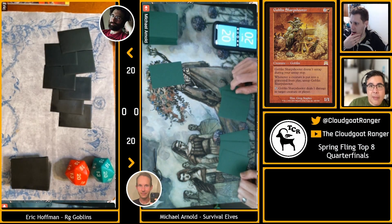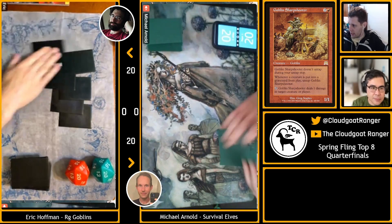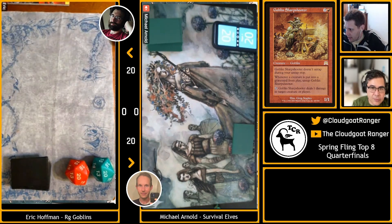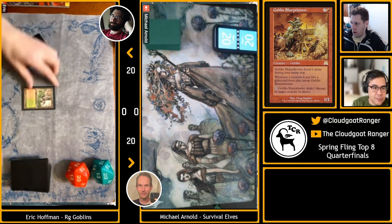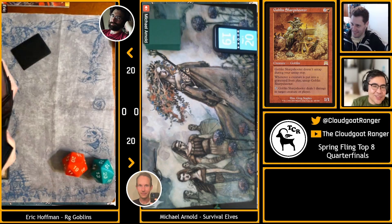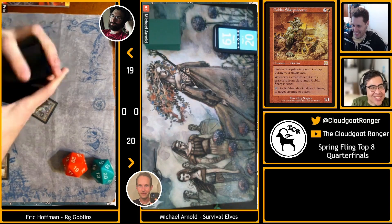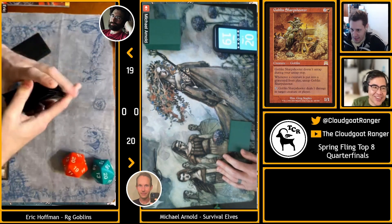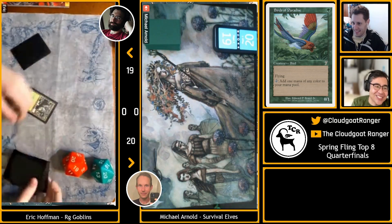Game 1 begins. On the left is Eric Hoffman with Red-Green Goblins; on the right is Mike Arnold with Survival Elves. Eric, as the higher seed, chooses to play. Eric leads with Wooded Foothills fetching a Forest and plays Birds of Paradise on turn one. It looks like both players kept seven. A first-turn accelerator on the play is very bad for Mike Arnold.